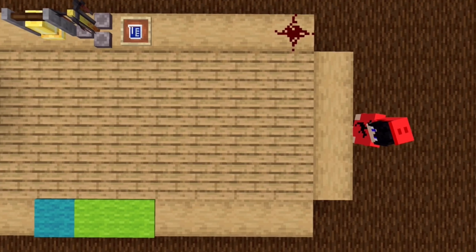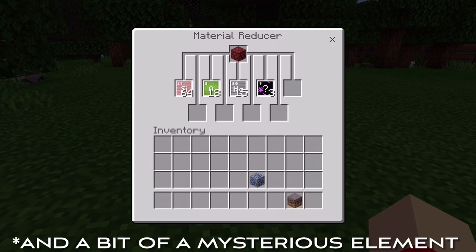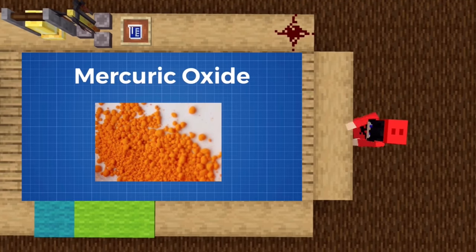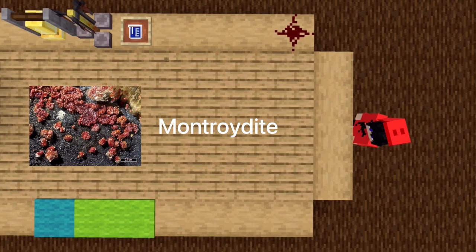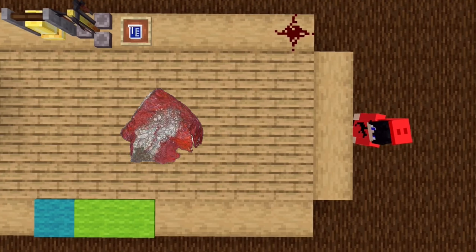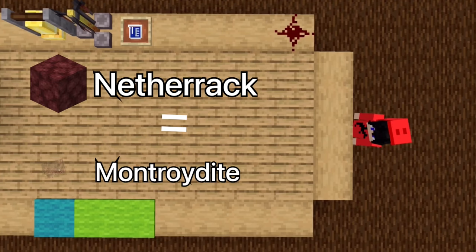Next is netherrack. Assuming that the Minecraft nether is like the equivalent of the inside of the earth where it is very hot, if we put netherrack in our material reducer, we get the substances mercury, oxygen, and silicon. Mercury oxide is a reddish colored compound of mercury and oxygen. Montroidite is the closest match. The silicon is what makes up the stonish part of netherrack. Cinnabar is also another possible candidate — it is made of mercury and sulfur instead of mercury and oxygen. There is not much information about Montroidite, but I will say that netherrack is Montroidite.